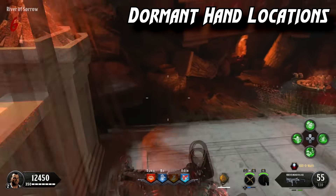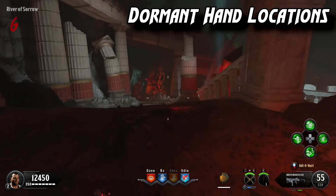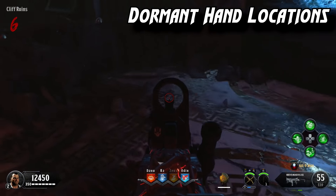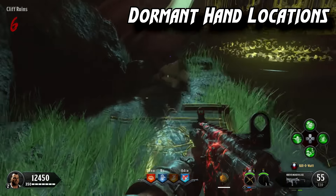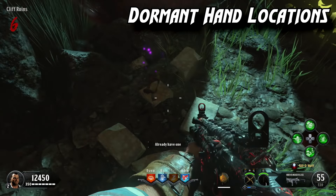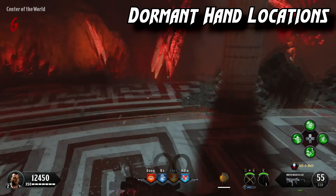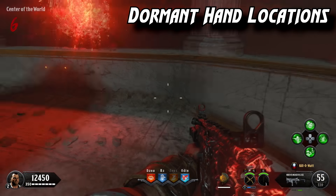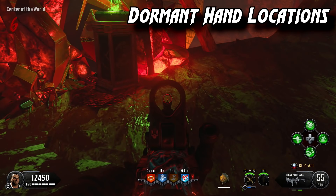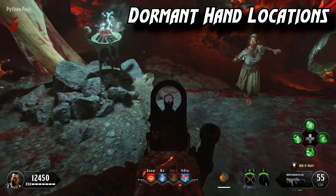The remaining dormant hand locations are in the underworld or Pack-a-Punch area: one as you spawn in, one in front of the Odin perk, one near the forge in the corner, one on the table across from that, one in the cliff ruins, one near the bridge, one across from Pack-a-Punch, one behind Pack-a-Punch, one by the poison trap, one by the Titan wall, and one in Python Pass.